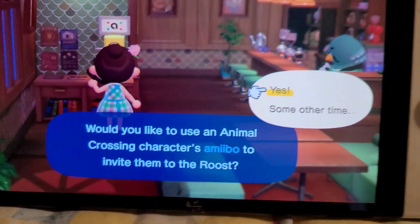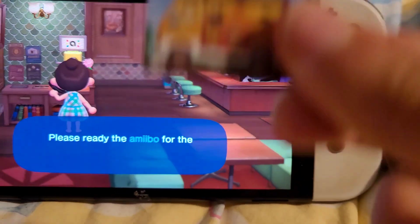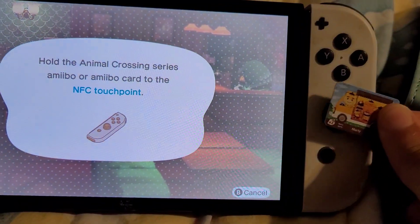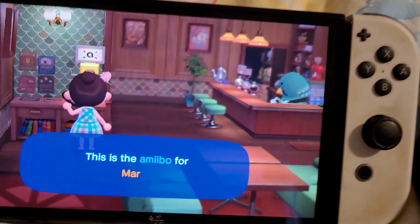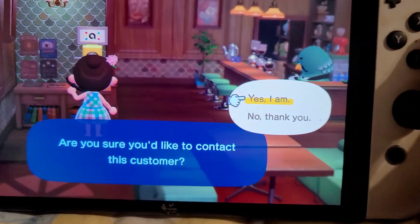So once you get to this amiibo call center, you're going to click yes. And you're going to grab your amiibo card and use it like that.